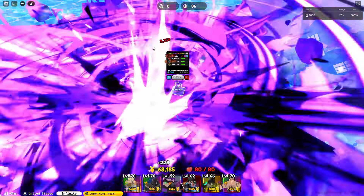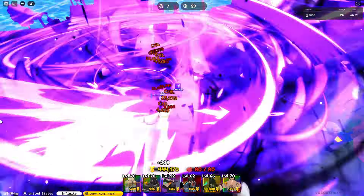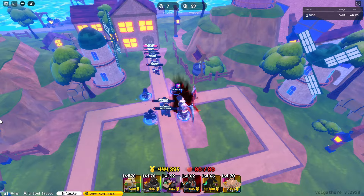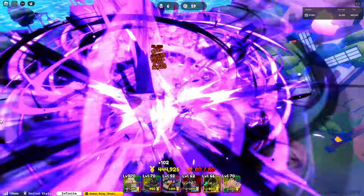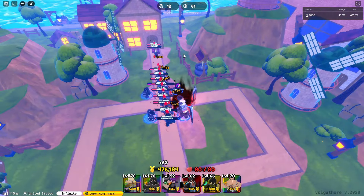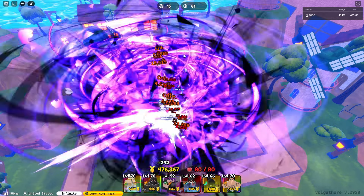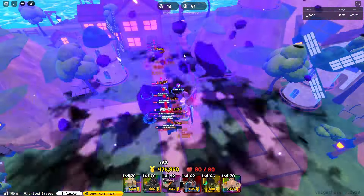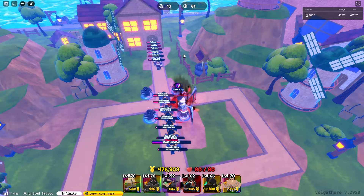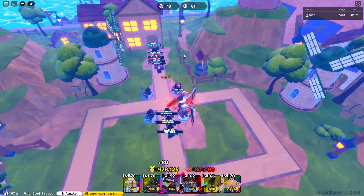We're going to check back around wave 60 and see how he does. We are at wave 59, and I'd be surprised if the Bear King does not make it past wave 60. It's starting to get a little nervous now — the boss gets pretty fast in his clown car, that thing really motors.